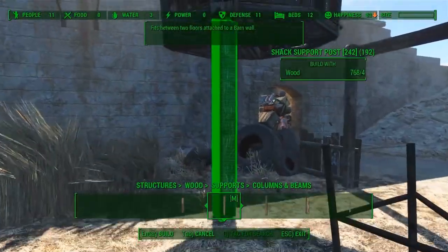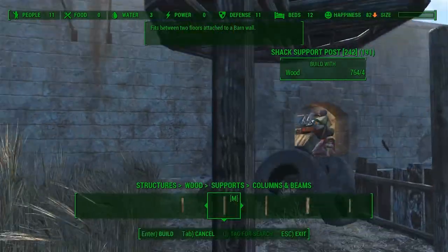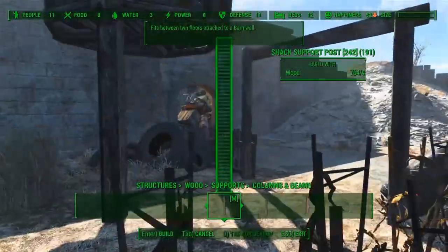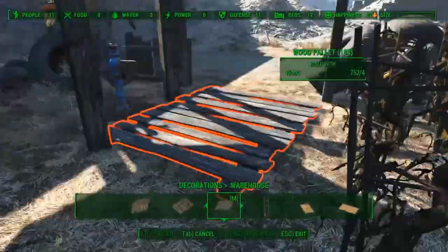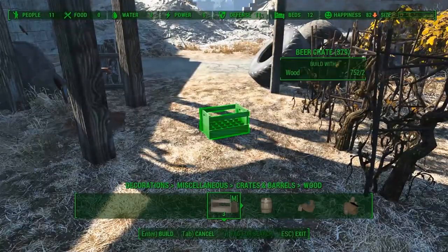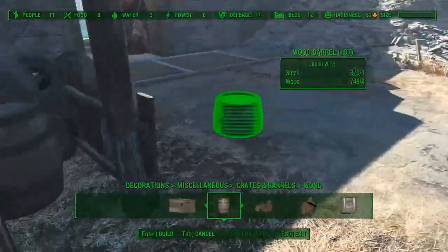Then when I remove the wall and the floor I will add some more columns, and I also decided to replace my water pump which ended up looking really good. As a final detail I will place some barrels on which I will add a lantern or candle.